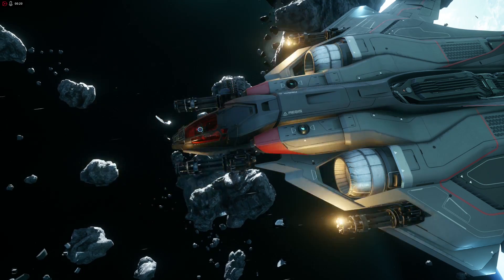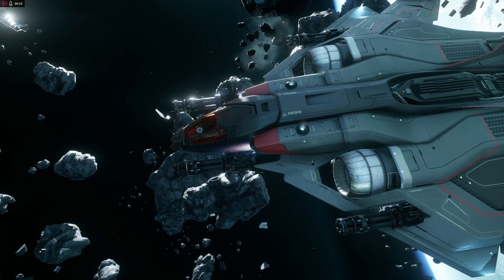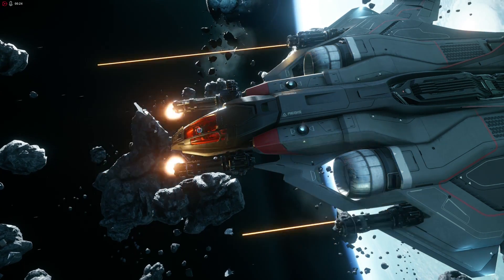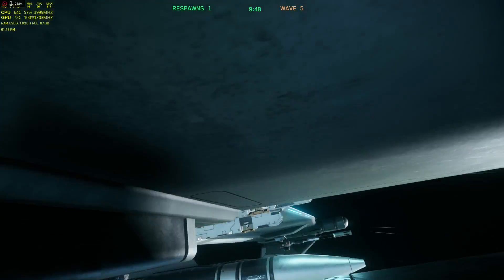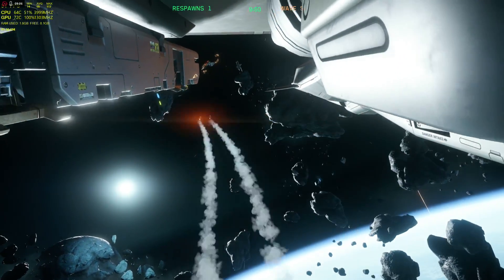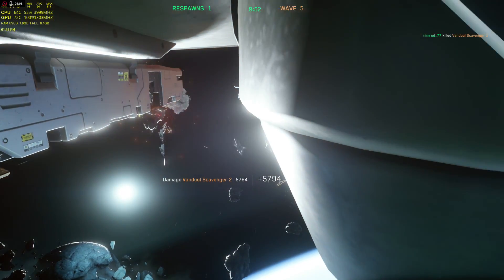The hardpoints in Star Citizen follow along in similar lines. Ship hardpoint types can be weapon mounts or pylon mounts. Weapon hardpoints are only able to mount guns, and pylon hardpoints are only able to carry ordnance — missiles, rockets, or torpedoes.